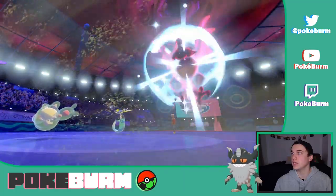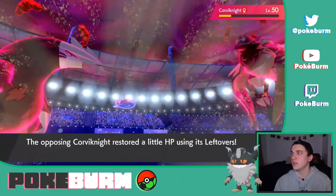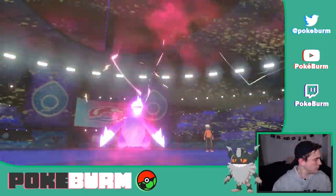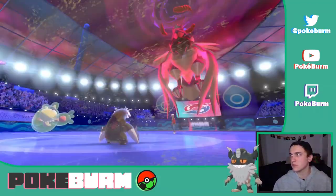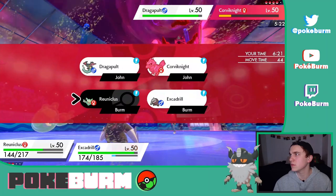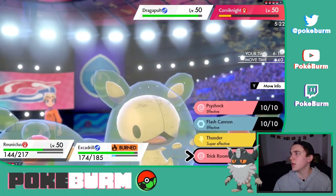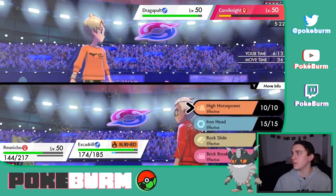Wait, what did that just say? It twisted the dimensions — or did they return to normal? Am I crazy? That's in the twisted dimensions. Yeah. Okay. Now we can Thunder into Corviknight — it just protected. Hopefully we hit it. That'd be amazing.